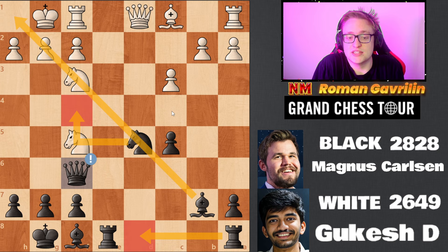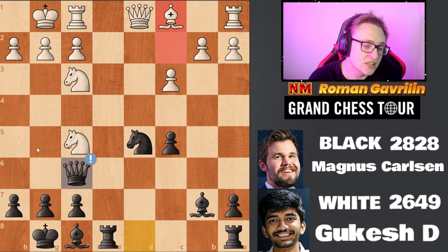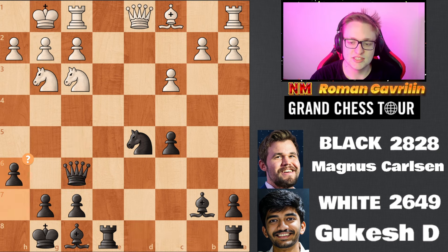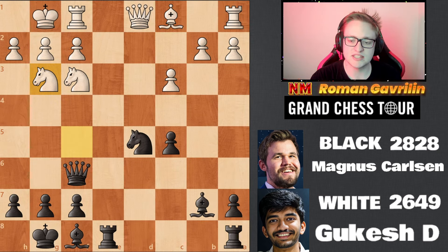Look at the very active pieces — this bishop still needs to be developed, this rook is still on a1, this rook is already coming to d8. Then h6 — h6 is basically a prophylaxis move. If rook d8 is played, there could be bishop g5, so Magnus just wants to prevent bishop g5 with h6.